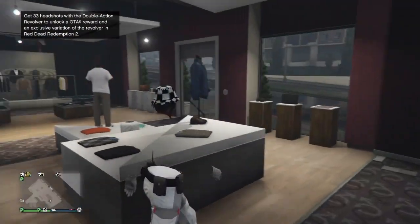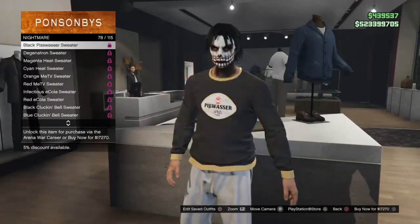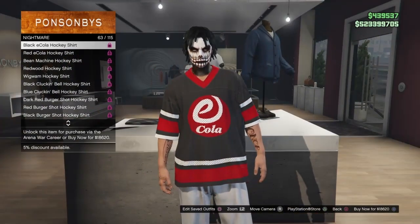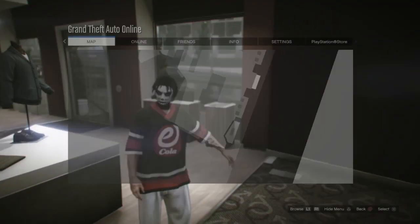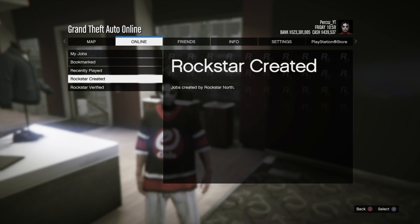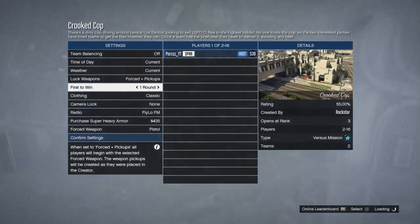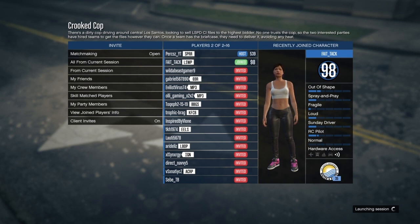To get the black joggers outfit we're going to do a Cookie Cop merge. Go to clothing, then Nightmare Tops, and scroll until you find the E-Cola t-shirt — make sure it's number 63, the black E-Cola hockey shirt. Then bring up your pause menu, go to Online, Jobs, Play Job, Rockstar Created, go down to Versus, and start Cookie Cop. When you start Cookie Cop, change the clothing setting to Player Owned, confirm the settings, and wait to get a friend or random person to join.